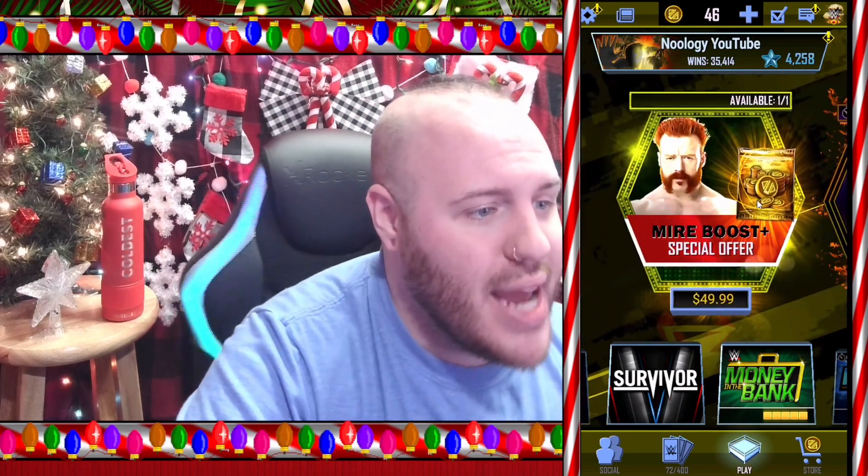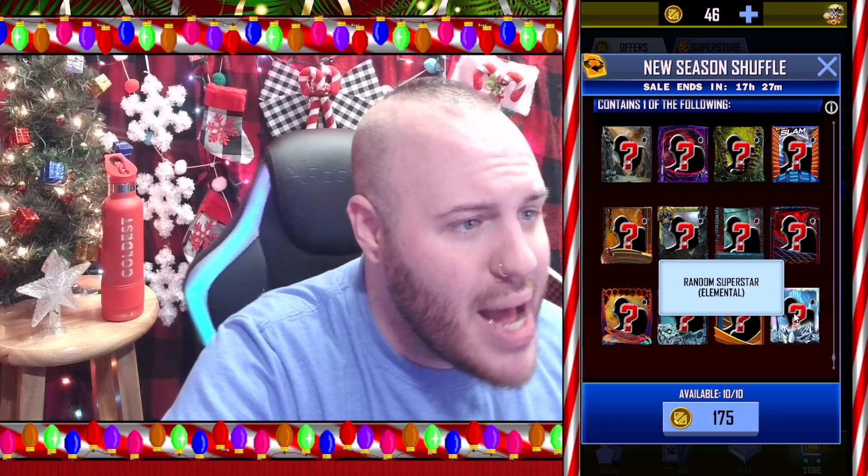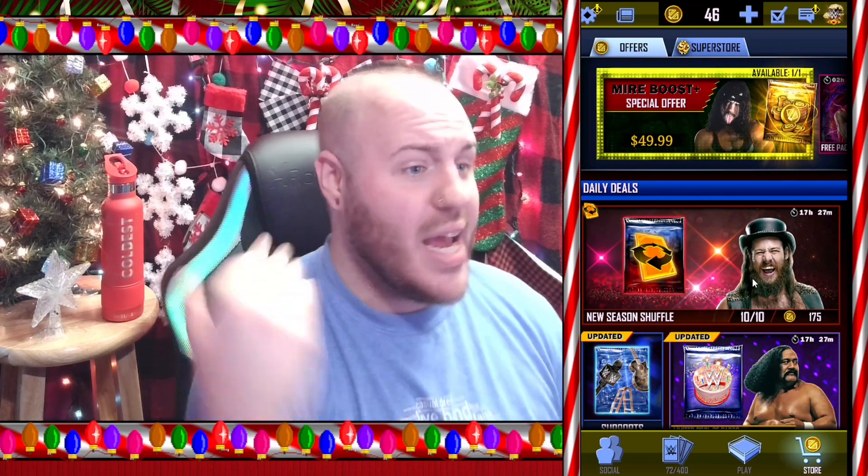Anyway, guys, I am going to be buying the Meijer Boost Plus special offer for $50 here in the video. What does this give you? It gives you 15,000 credits, 20,000 super coins, and two Meijer equipment pieces, which I think is pretty handy. So I'm going to pull out my wallet and buy this because it's a great deal. Then with some of those credits, I'm going to be opening all 10 of the new Season Shuffle packs, from which you get a superstar from Elemental up to Valhalla. I'm hoping for some luck here today.